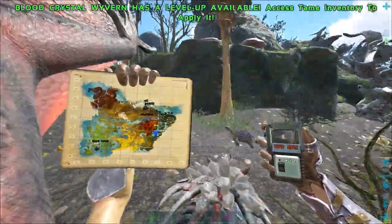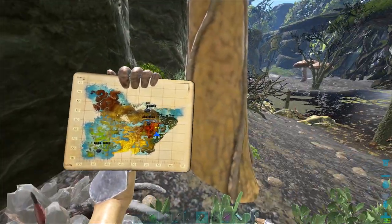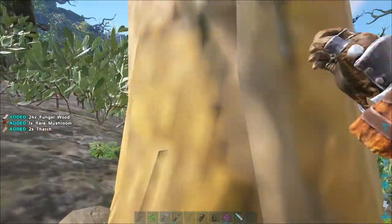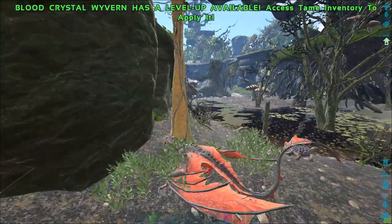As you can see, if I go to this tree right here, it will give me fungal wood. And these giant mushrooms too — those will also give me fungal wood.